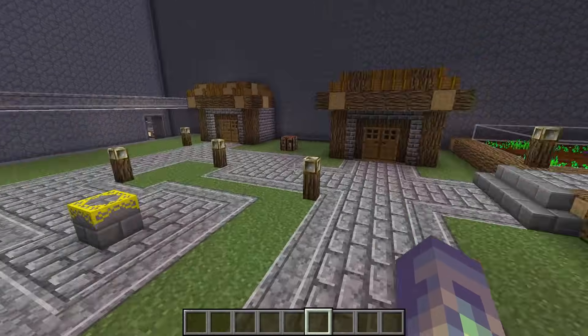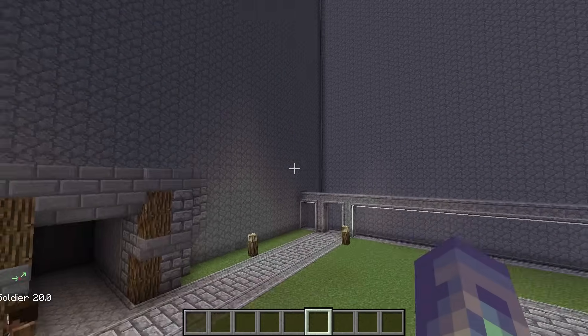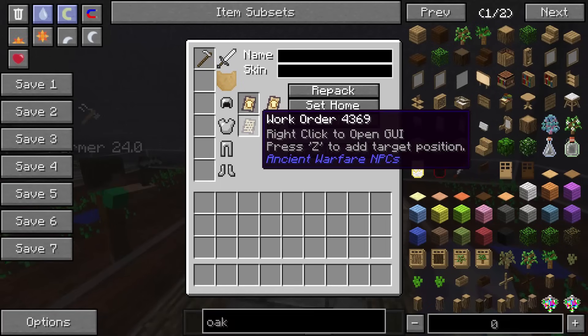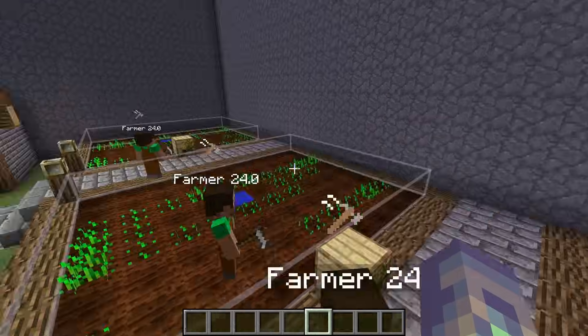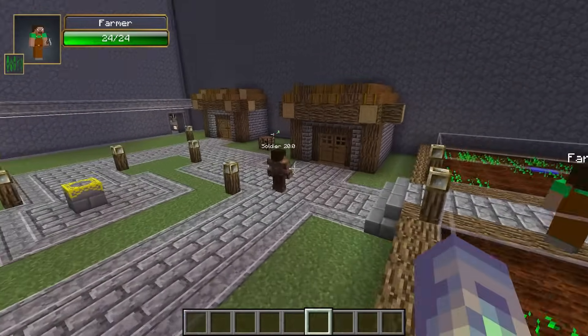I'm going to go through orders in another tutorial, but for now, just to say that you click Z on the town hall and that will set their town hall. It is not usually necessary to give them a specific upkeep order because they will automatically default to the closest one. The other slot they have is for a work order, combat order, routing order, or trade order. Those are for different kinds of NPCs.